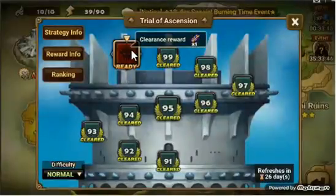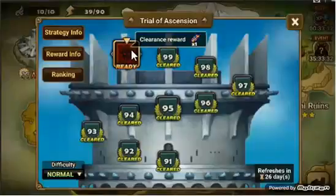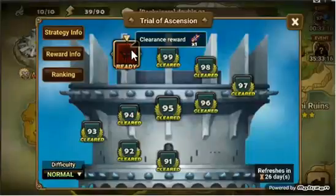Floors 45 and 50 give you 30 pink crystals. Floor 50 gives you 2 mystic scrolls. Floor 60 gives you a 4-star rainbow mon. Floors 65 and 75 give you 40 crystals. Floor 70 gives you a devil mon. Floor 80 gives you 300 crystals. Floors 85 and 95 give you 50 crystals each. Floor 90 gives you a light and dark scroll. And floor 100 gives you a legendary scroll.